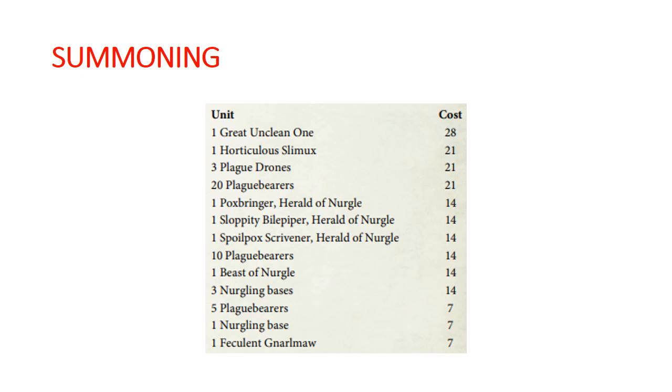By taking Plague Bearers in 20s, it's also giving them the bonus minus 1 to hit in combat and the extra minus 1 to hit in shooting. Then we have our three Heralds — the Poxbringer, Sloppity Bilepiper, and Spoilpox Scrivener — all coming out at 14. Also at 14: 10 Plague Bearers, a Beast of Nurgle, or 3 Nurgling Bases. And for 7, we can do 5 Plague Bearers, 1 Nurgling Base, or 1 Feculent Gnarlmaw. Previously our utility was all in the Feculent Gnarlmaw, but now it is a whole lot better.